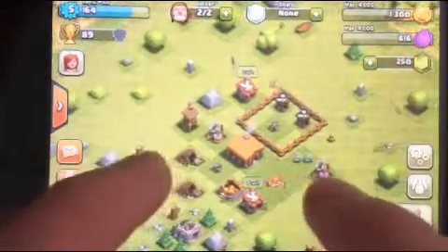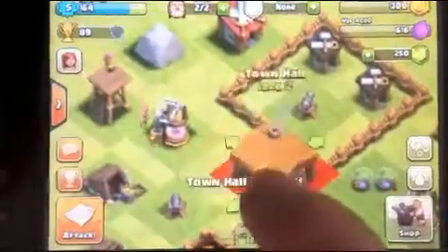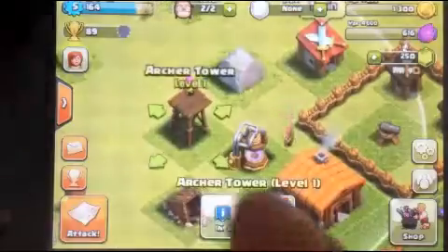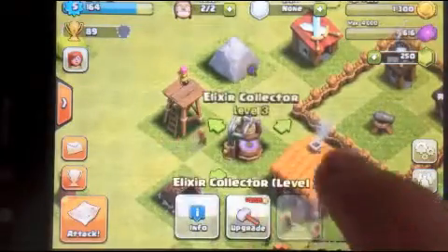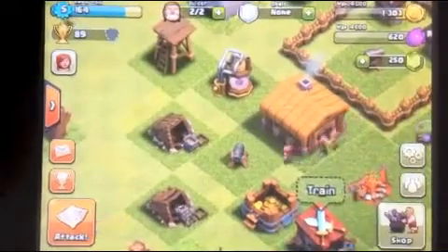You see the walls around the cannon — trying to use that as an effective way to block against archers. This archer tower and the elixir right here, I should technically swap them out so the archer tower doesn't get hit immediately. That gold mine and the cannon just kind of like that.